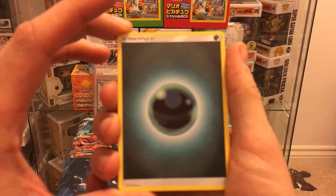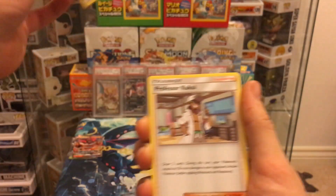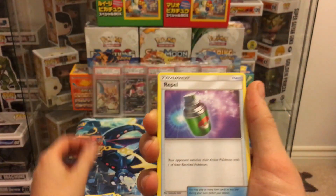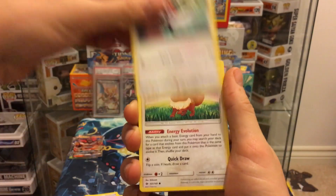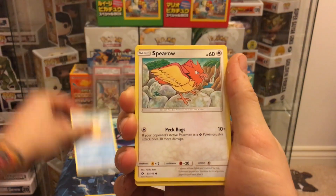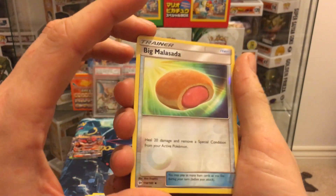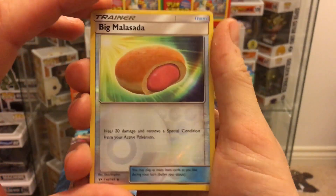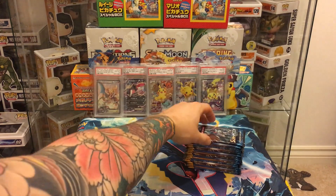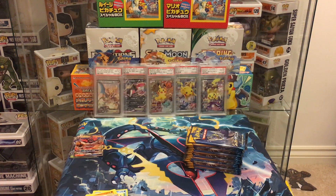Pack one of right side: darkness energy, Professor Kukui, Corsola, Repel, Pikipek, Eevee with a mangled head, Psyduck, Spinda, Dratini, Bewear, and Hariyama. Regular rare on the Decidueye pack.